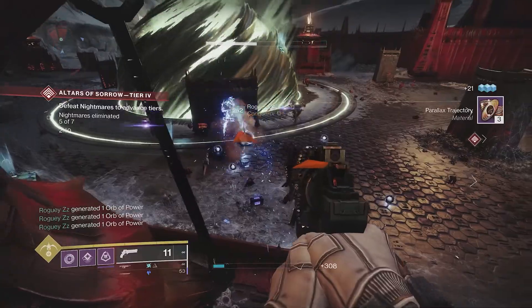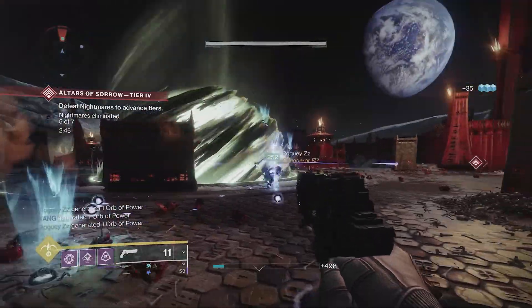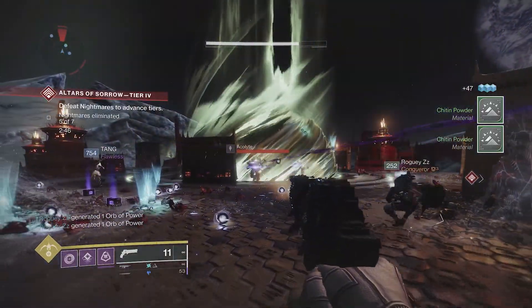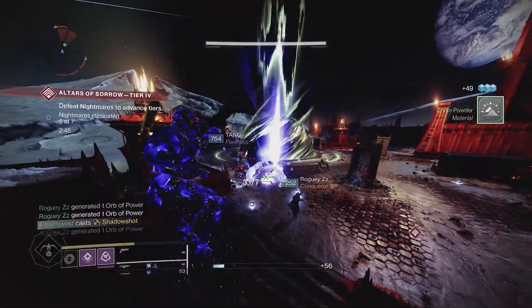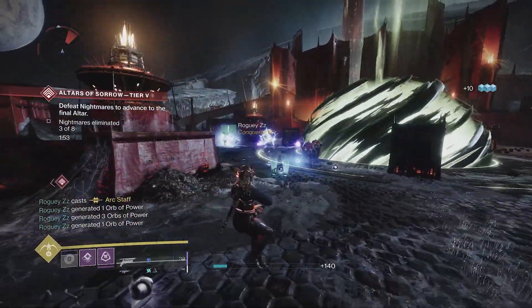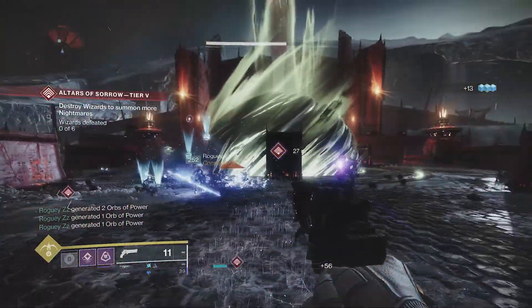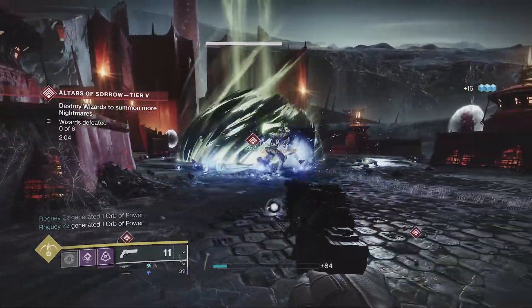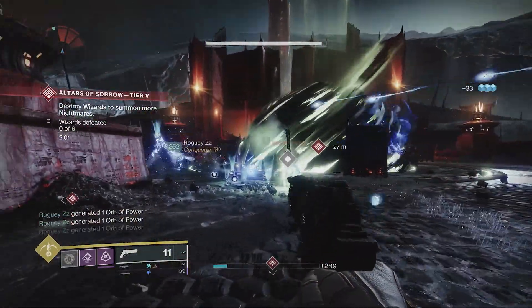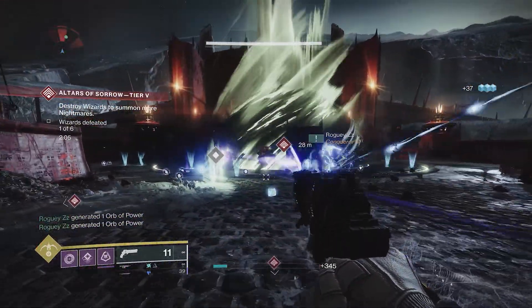But that's not all — we can't let our allies have all the fun. That's where Elemental Light, a mod I had not even considered in any other build, comes in clutch. Elemental Light creates a matching well every time you defeat a combatant with your super. This one-cost combat style mod is insane. After we've charged through whatever horde the darkness has thrown at us, the battlefield is now littered with Arc Wells awaiting our pickup, ready to recharge our super and do it all over again.